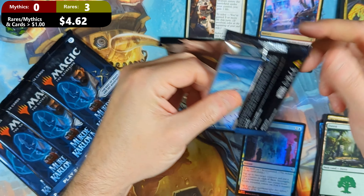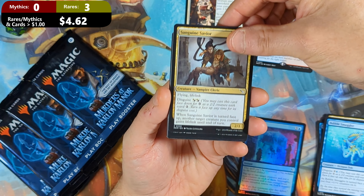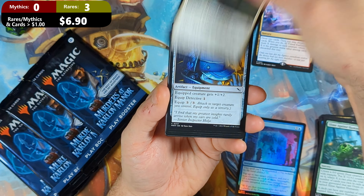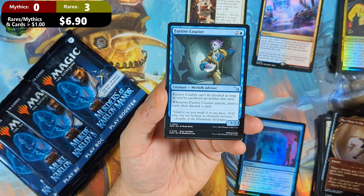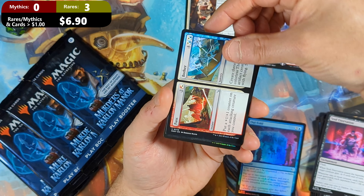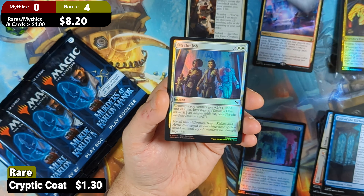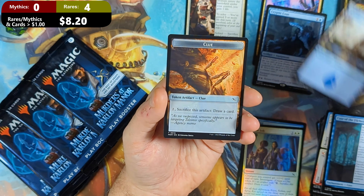Let's see what pack number two has in store. Start off with a Bubble Smuggler, the Sanguine Savior, the Agency Coroner, then Slime Against Humanity — the best common in the set — followed by a Novice Inspector, a Thinking Cap, then the Chase is On, followed by a Furtive Courier, then a Soul Intervention with a Fuss and Bother, then a Case of the Flinched Falcon with a Cryptic Coat coming in as our rare — a pretty good hit for us — then an On the Job, followed by an Island and a Clue Token.